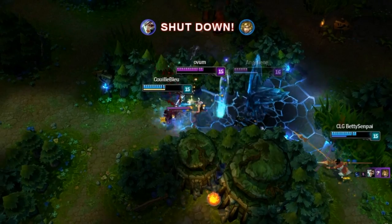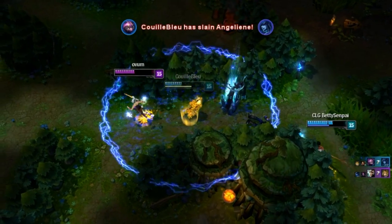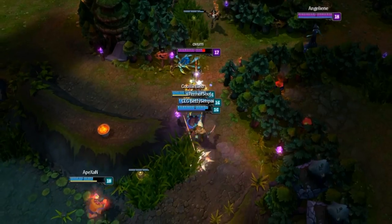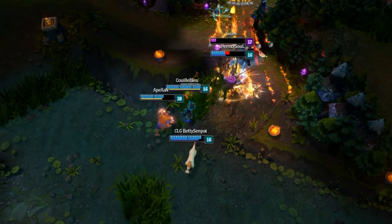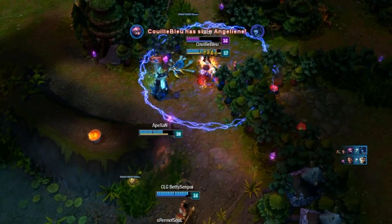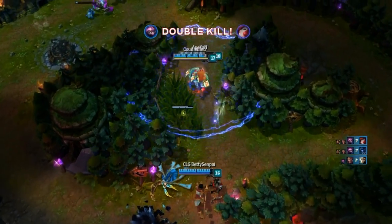See, even as a support, you will deal so much damage that people will wonder if you're not using a hack or something of the sort to cheat at this game. So you should take advantage of that overpowered support AP build for Kennen to surprise the criminals and the police like a boss, and before Riot nerfs that bad boy to the ground.